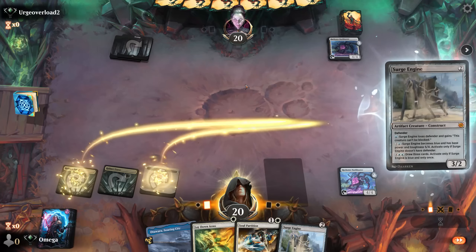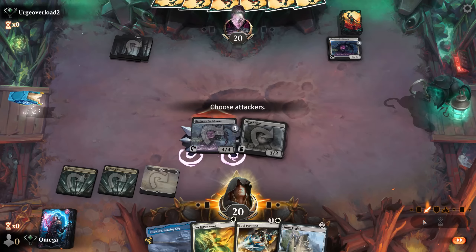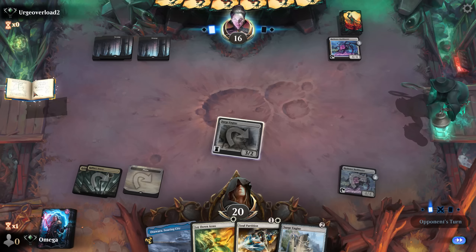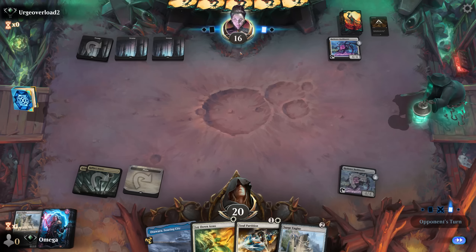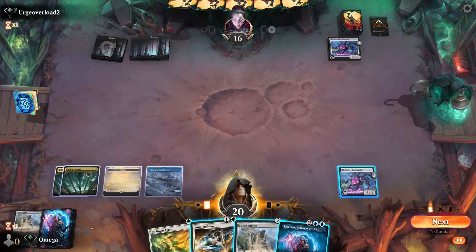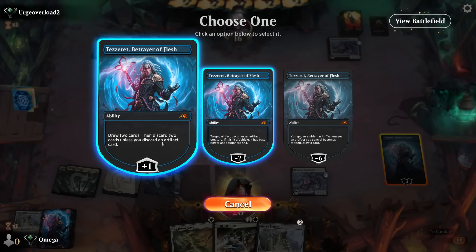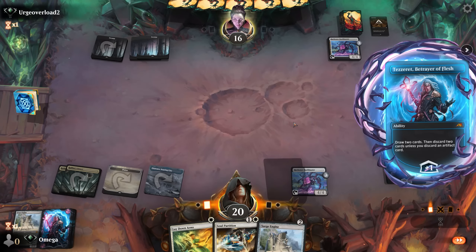We can go Aether Aggressive, and I will — because he is tapped out. You think we are a control deck? You silly, silly person. We are just a control smorg deck. There was the Cut Down that we talked about, but at least it breaks his turn-three play. We could attack, but I don't think that's the play. I think Tezzeret is the play. Enjoy your one card, because we will draw way more. Where's the fun in attacking? I'm not a mono-red player — I actually want to play this game.